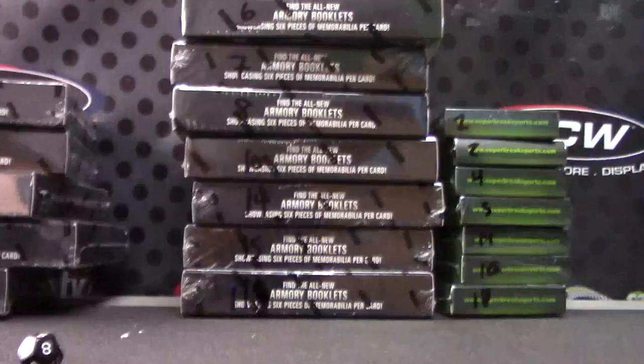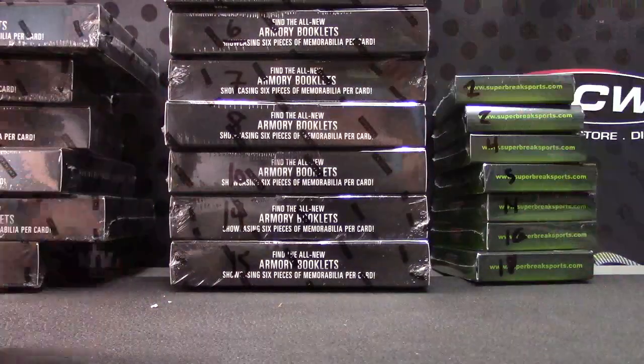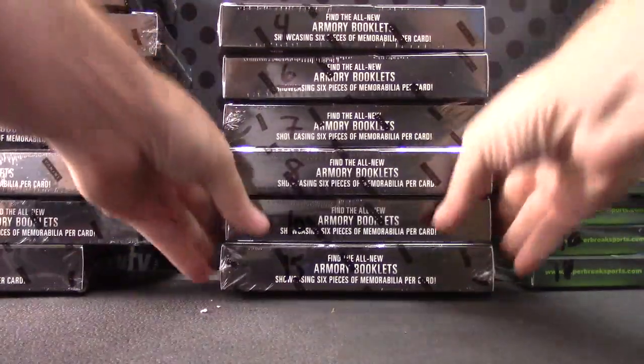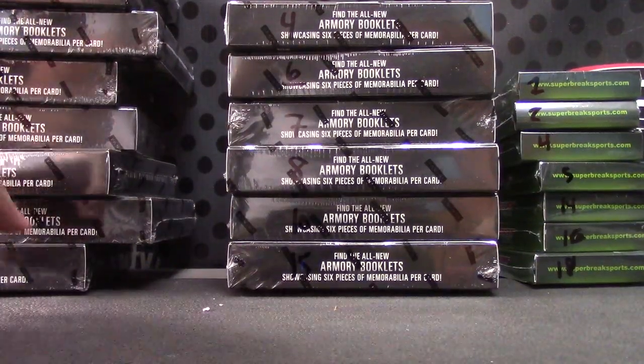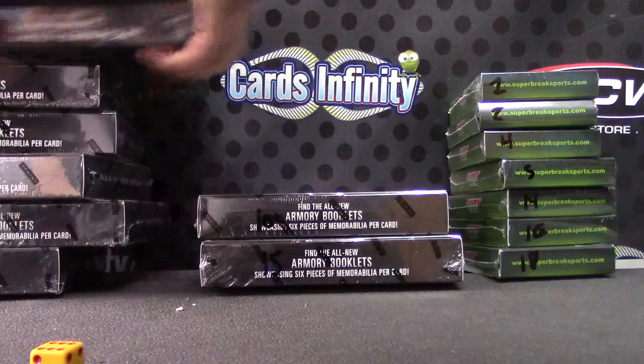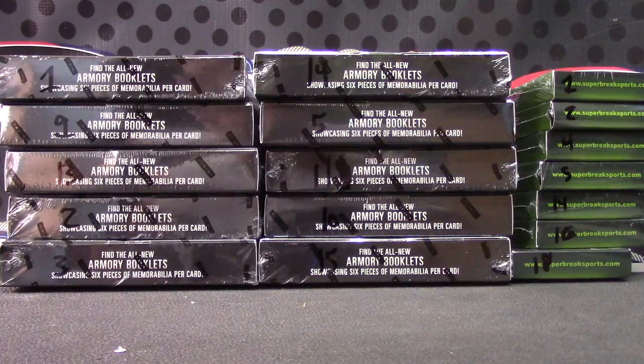Ninth one, so that's the bottom one — move that one over. Now we should have eight boxes left. We can use an eight-sided die, one to eight. Seventh one down, second one down, second one down, and seventh one down. Now we're down to six boxes — one, two, three, four, five, six, seven. We need two more boxes, one on top, six on bottom. Fifth one down and sixth one down — bottom two. There we go, should be ten boxes in play.